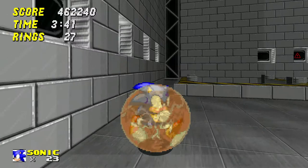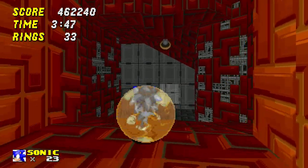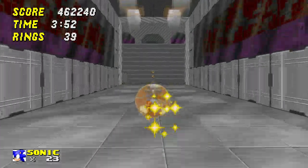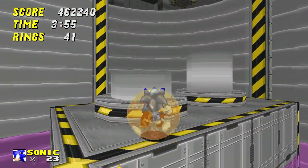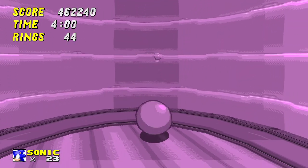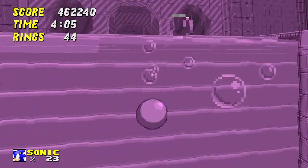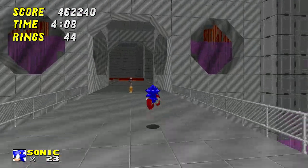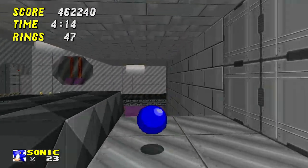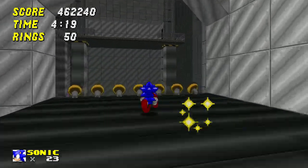J'ai eu un bonus électricité — ce n'est pas sensationnel mais c'est mieux que rien, on a le droit à un hit de plus. Là, c'est une énigme : il faut sauter là-dedans, faire ça, et comme ça on pousse l'interrupteur qui est dans la gelée, ce qui fait monter la gelée. Des fois, il y a des énigmes un peu fourbes comme ça — la première fois, on est un peu bloqué.